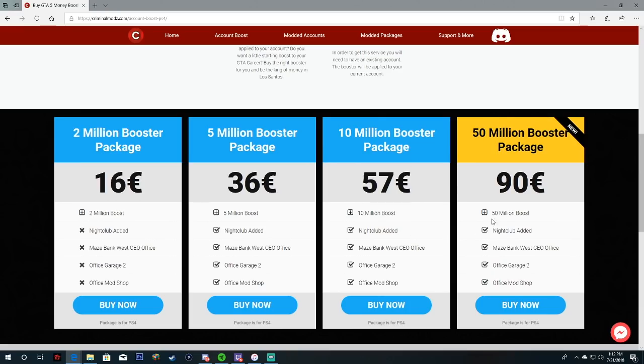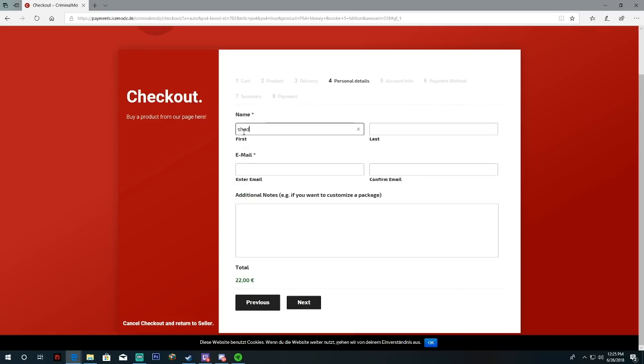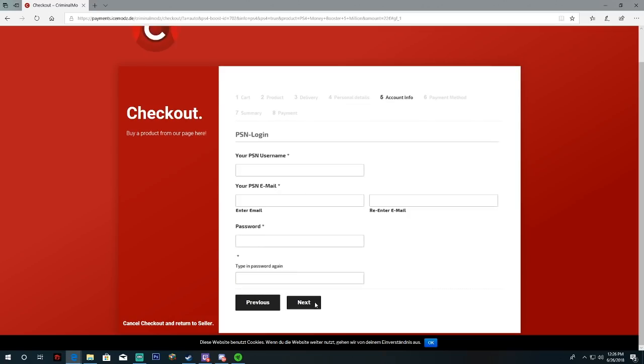Today I'm going to be purchasing the 10 million dollar booster just to show you an example of how to purchase anything on Criminal Mods. We're going to purchase it and you guys are going to be winning this booster — I'm not gonna be using it, I'm giving it away. You click next, click next again, put your name, last name, and email, confirm your email, click next, and go to the next page. It's quite easy. Then it's time to put in your PSN information.